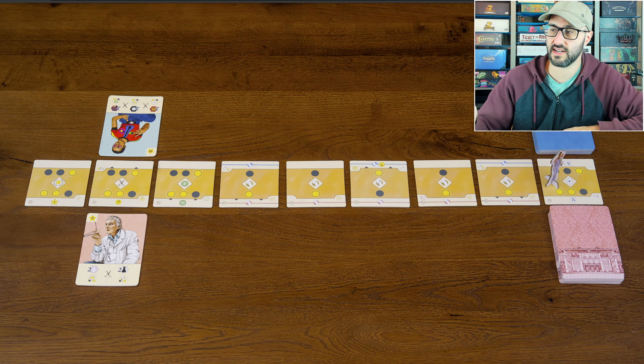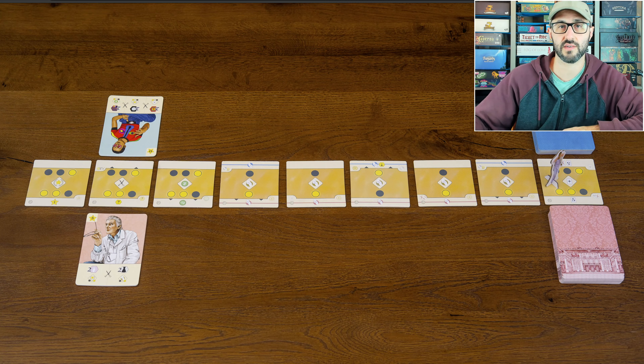The way the game works is that you're going to be setting up this runway of tiles, with each tile representing a different action that can be performed when the runway model makes it to that tile.